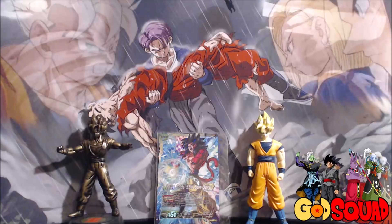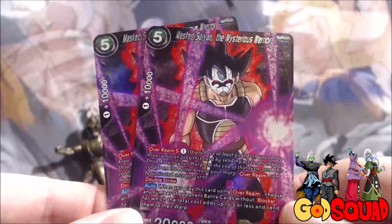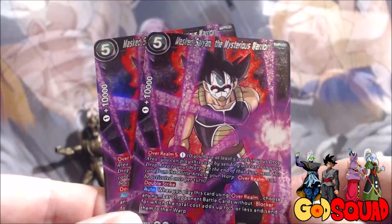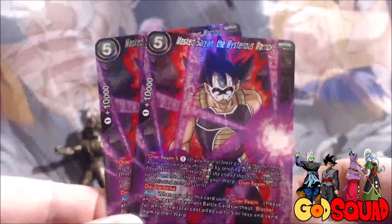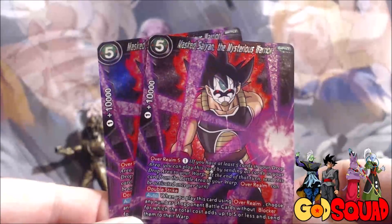For decks that like to swarm the field with lots of little guys - such as machine mutants or specifically all the one-drop crit attackers running around - we've got Mass Saiyan the Mysterious Warrior. We run two of him because for one energy you can overwhelm him and KO any number of battle cards without Blocker with five or less energy, sending them to the warp. Not only do you get them off the board, they go to the warp so your opponent can't use them to overwhelm their own stuff.